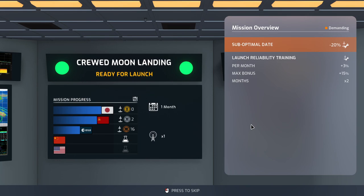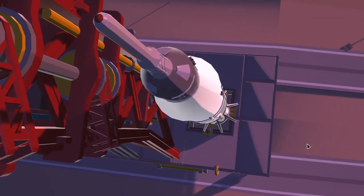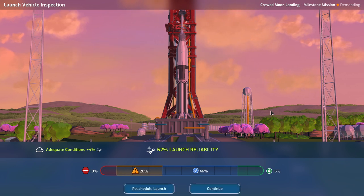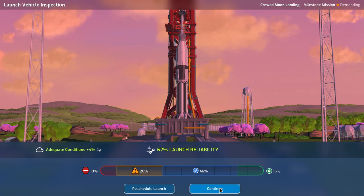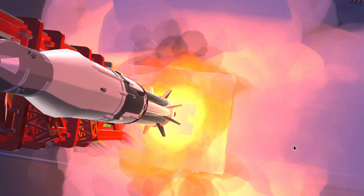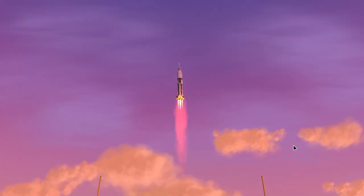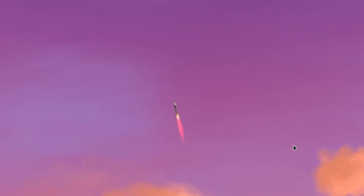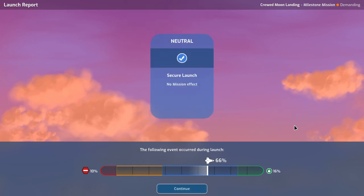Let's try next month for the moon landing — it's a suboptimal date, but it's a clear day. Adequate conditions, 62% launch reliability. I want to beat the Soviets, so let's go. Let's skip the countdown. Saturn 1B to the moon — let's not talk about it in great detail. What happened? Phew — secure launch. Breathe a sigh of relief. All right, continue.